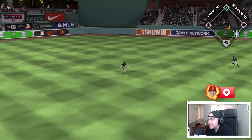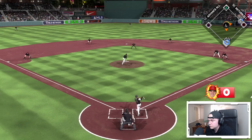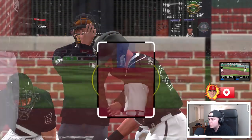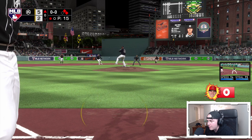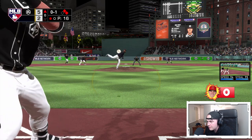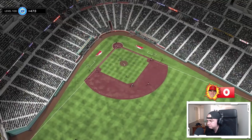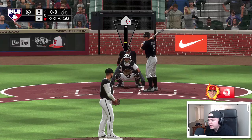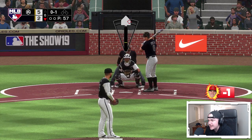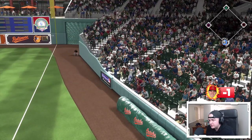Mondesi hits one up the middle off the pitcher and gets there with his speed — Mike Trout comes up with first and second and one out. I take the first pitch two-seam to see what he'd throw. He went fastball, and Trout hits a ground ball double play. That's another downgrade. I think I'm just thinking too much at the plate with Trout — I'm trying so hard not to make mistakes that I end up making more. I'll figure it out eventually.